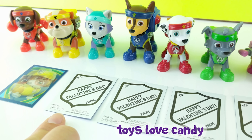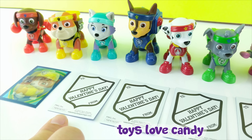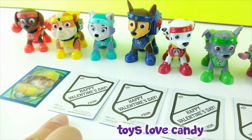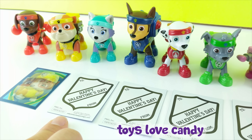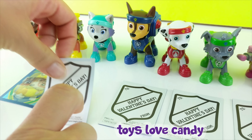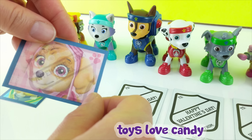Now let's guess who's in the second card. This pup is very scared of eagles. This pup also flies in a helicopter and remains on the lookout. If you guessed Skye, you were right!